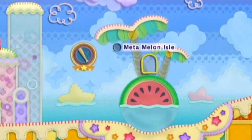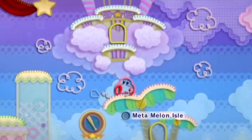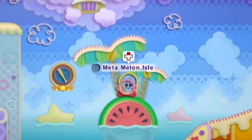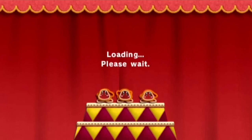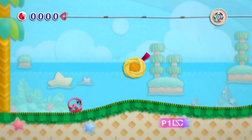Meta Melon Isle. This is one of two bonus levels that you unlock in the postgame for having beaten Yin Yarn with a good rank. The two bonus levels that you get in Dreamland are hands down the two best bonus levels you get in the game. They save the two best bonuses for last, and the other bonus levels are pretty damn good. So I hope you're ready.